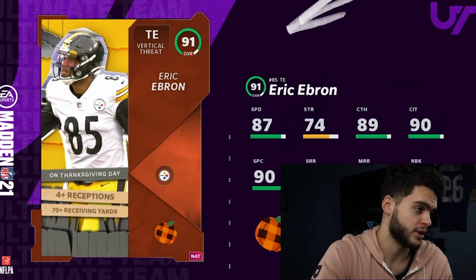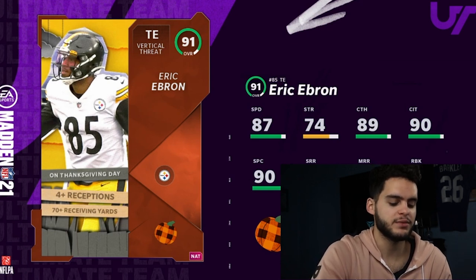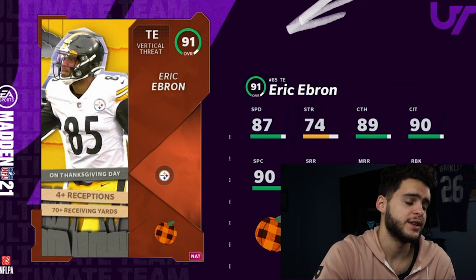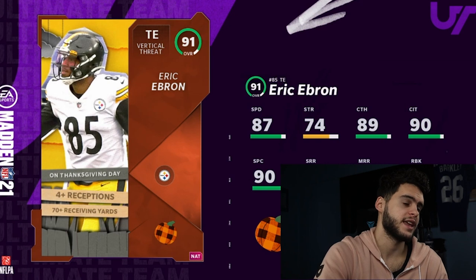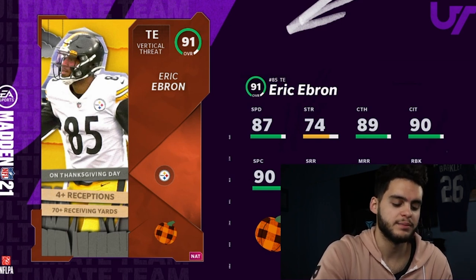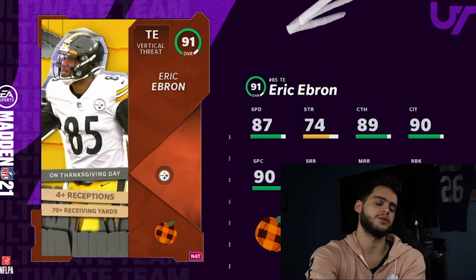The 70 receiving yards is going to be the hard part — it doesn't look like he's cleared that even once this season. So he'll probably only get the first upgrade. If he gets just the one, he'll be the best tight end with 88 speed base, all above 90 catching, all above 90 route running. The 88 speed with route running thresholds makes him the best tight end in the game. If they throw in a power-up even better, but getting both upgrades against the Ravens with their strong defense is highly unlikely.